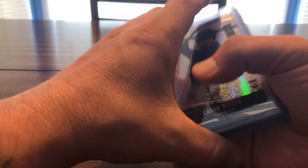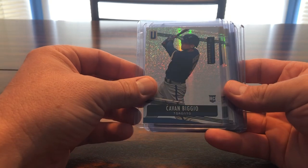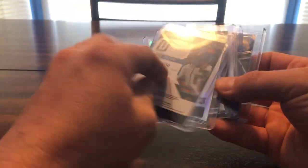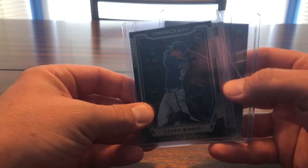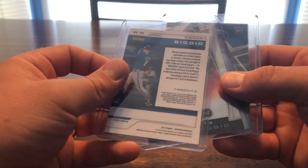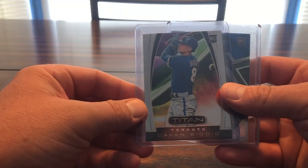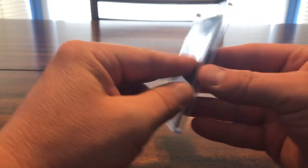Speaking of Chronicles, I've got a lot to catch up on — it's just so hard to find. So here's the base with no parallel, nothing fancy. Here is the Astral — got three of those. Got the Obsidian. I don't know if Prism means anything or if that's just the base to it, gotta look into it. Just a Titan Hollow. And the big thick Spectra card — it's nice. Got a lot to get from Chronicles, it's just so hard to find.